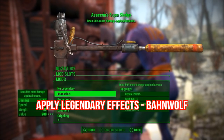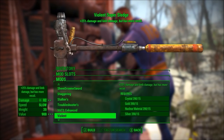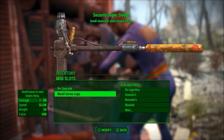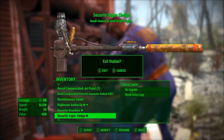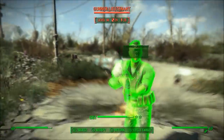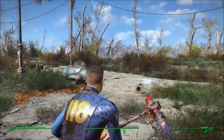Our first mod this week is Apply Legendary Effects to Any Weapon by Banwolf. As the title says, this mod lets you apply any legendary effect to any weapon. Here I added a World Series logo to a Super Sledge to watch my targets go flying. This mod makes Fallout 4 a lot less challenging, but if you're okay with that, I definitely recommend that you try it out.